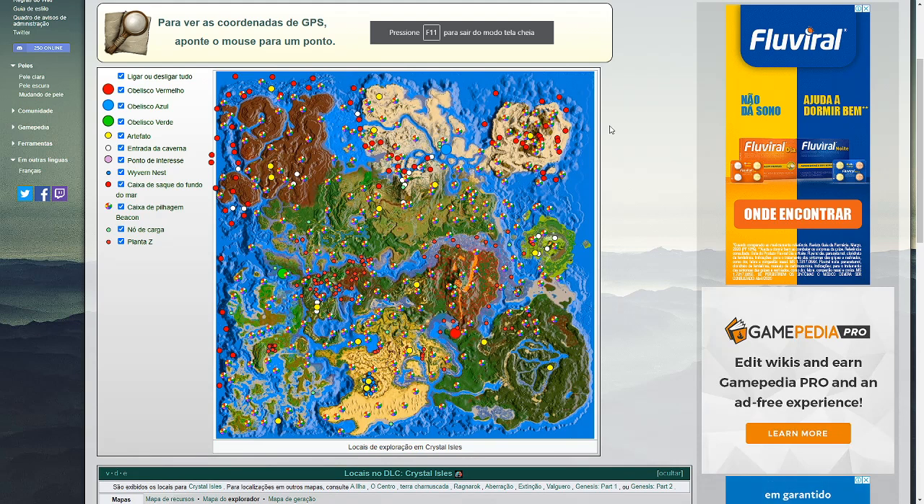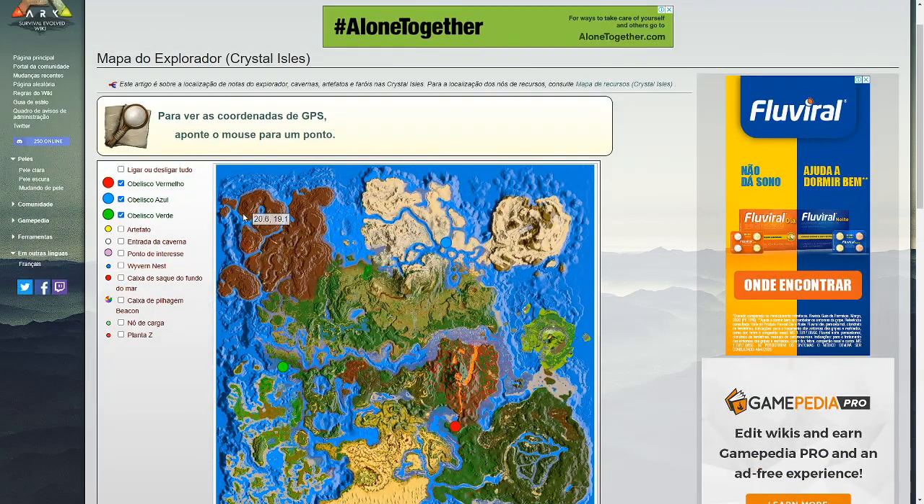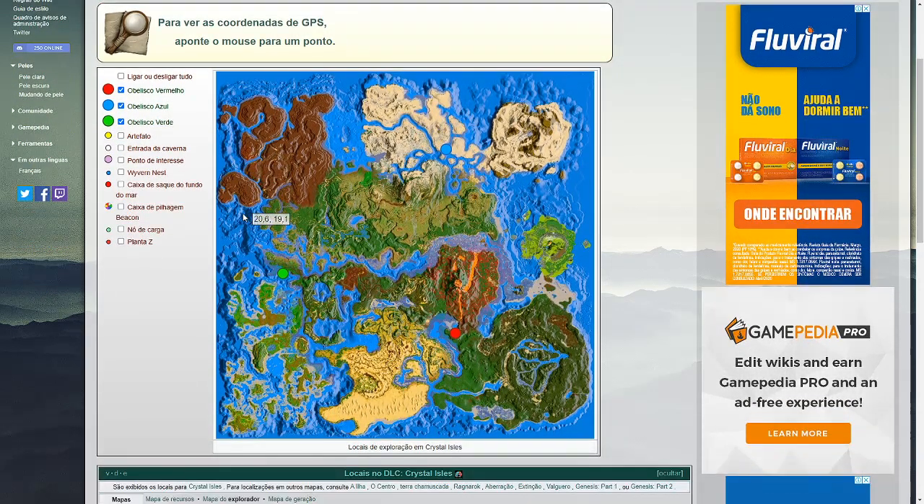Só pra você que chegou até aqui no vídeo — você sabe que quando tu assiste o vídeo até o final, tem bônus aqui nesse canal. Vou mostrar pra vocês esse mapa muito louco aqui. Vamos colocar só os obeliscos. Esse mapinha aqui é o mapa do explorador — o link vai ficar aqui na descrição. Aqui você consegue achar onde tem todos os artefatos, onde são todas as entradas de cave, onde tem os dragões — os ninhos de dragões, aqueles dragões agressivos — as caixas de saque de fundo do mar, aqueles lootzinhos de chão que você pega recursos, plantas é onde tem, caixa de pilhagem que são os drops, os airdrops que caem do céu. Tudo você consegue ver aqui: onde tem artefato do Crystal Isle, e onde é a entrada da cave.